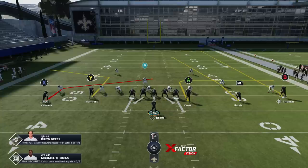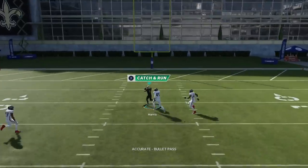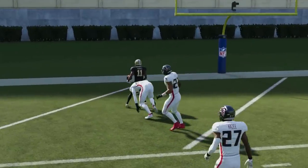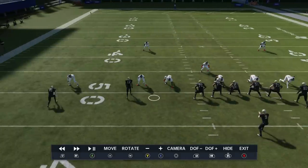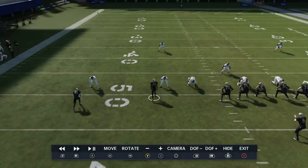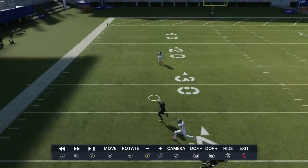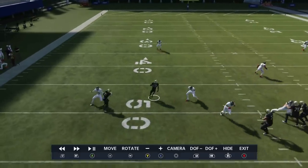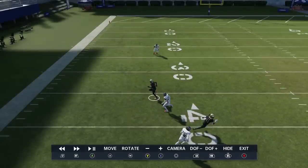One of the things I like about this particular play is you don't really need any adjustments - it works against cover 2 man really well just like this, by itself. I'm really just looking for this receiver right here. As you can see the way this play sets up, he just gets inside the safeties perfectly. Going to the replay - this route does a really good job of number one beating the press, and number two pulling that safety across, which is what I want.